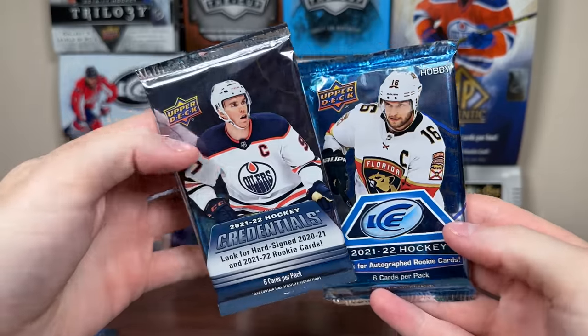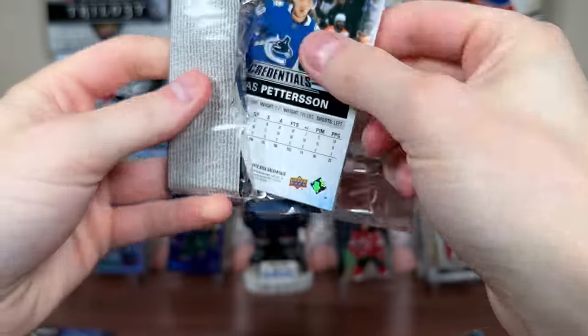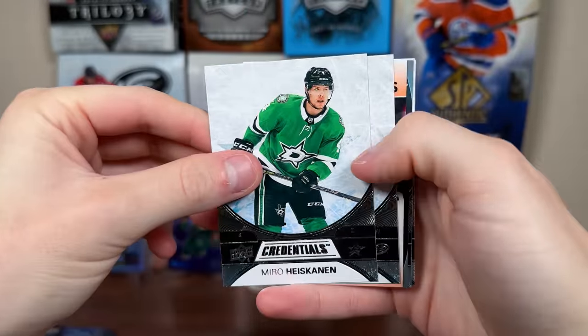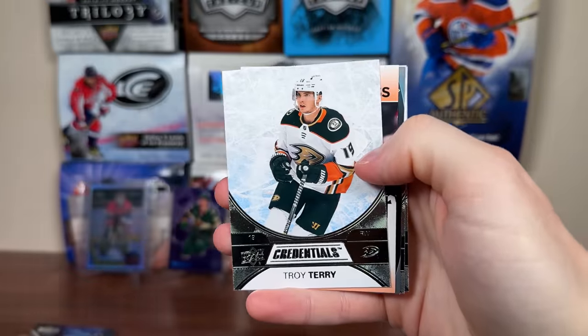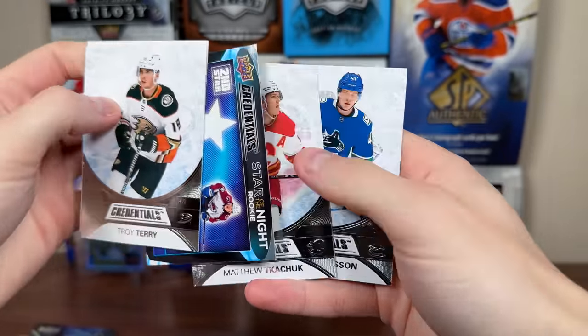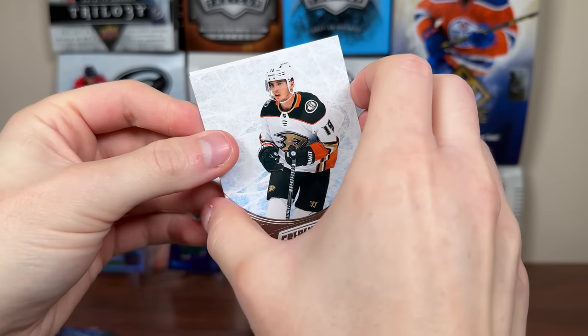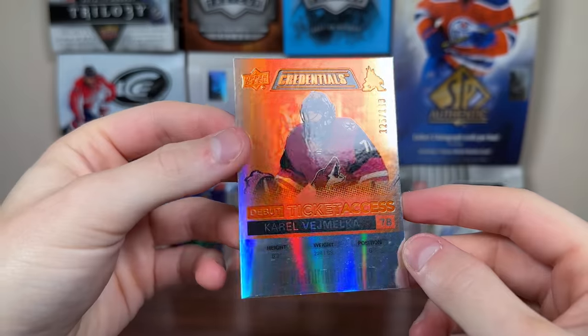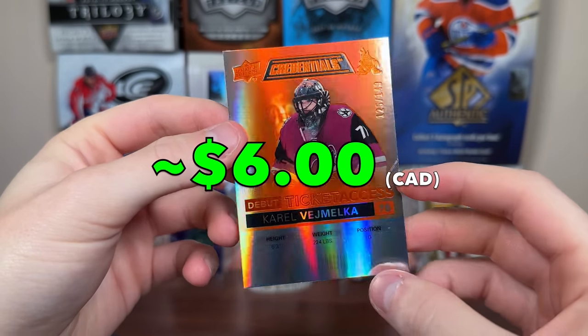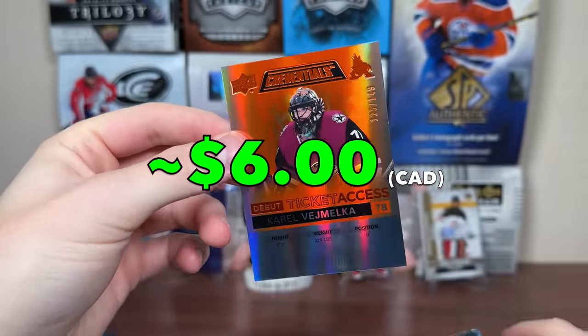Then let's do these two underwhelming packs next. Let's do Credentials — then the Ice pack definitely had some girth to it, felt pretty heavy. But we got a shiny Curran here. We have Backwards Ticket, Haskinen, Troy Terry — that's the shiny card right there. There's a New Hook, Second Star of the Night, Kachok, Pedersen. It's shiny — Corral Vimalca, Debut Ticket Access, Orange, 125 of 149 for Vimalca. Not signed or anything. But there you go — Rookie Ticket, Corral Vimalca.